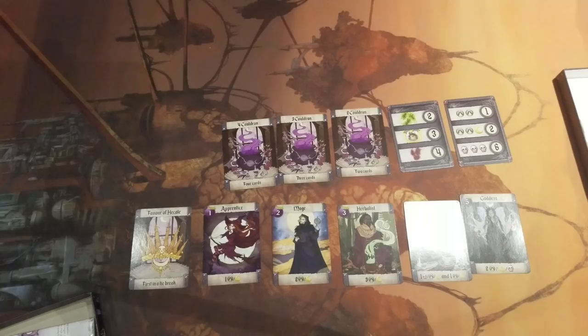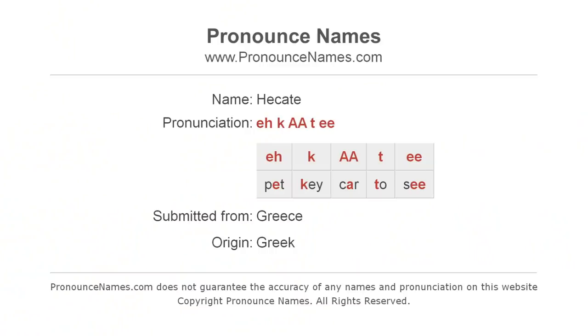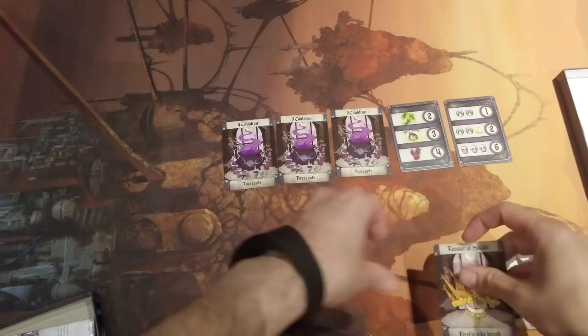If cards in a cauldron match those on any of the three rows of your recipe card, you score additional points. There is also the Favor of Hecate card given to each player. The Favor of Hecate breaks ties between identical cards — note the proper spelling of 'favor.'